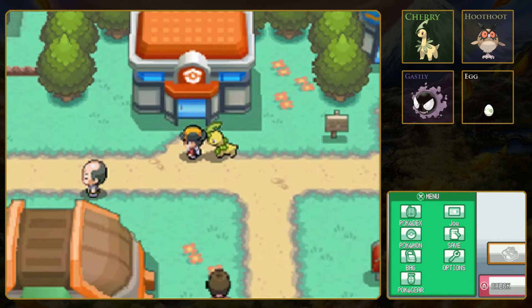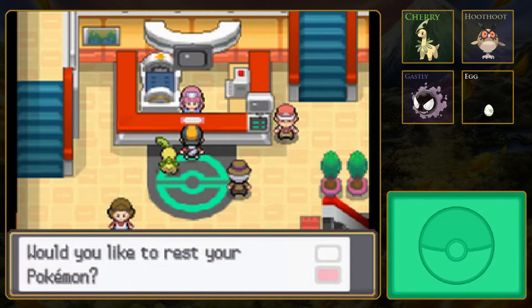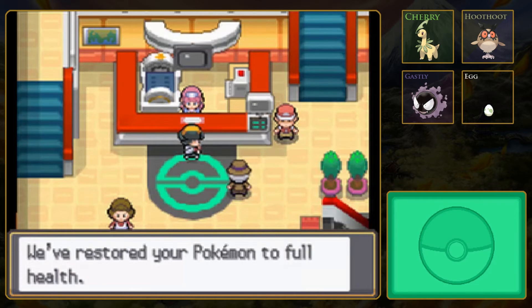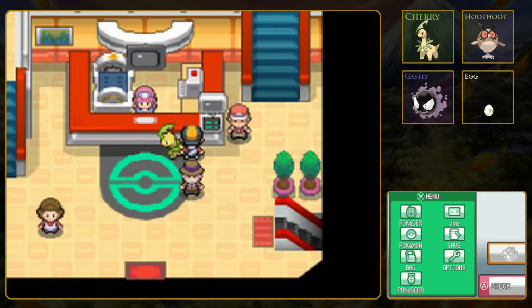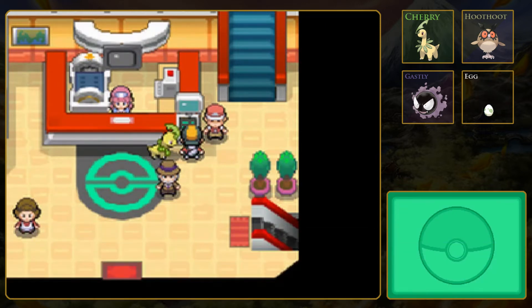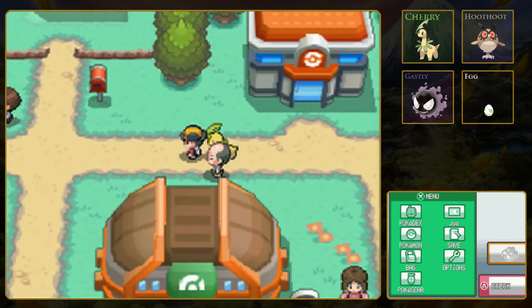I see a fisherman over there, but I don't think he gives us the Old Rod. He's just talking about Bill's PC. Who's Bill? I don't know, but this is his PC. It's actually Bill's PC, but we haven't met Bill yet - so until then, it's just called someone's PC. And what that does is let us store Pokemon in case our party gets full, or if we want to store them for any other reason.